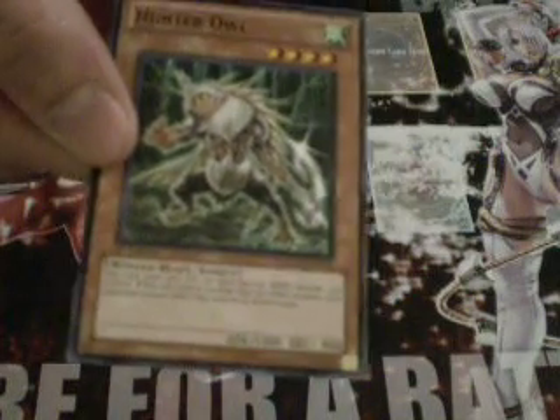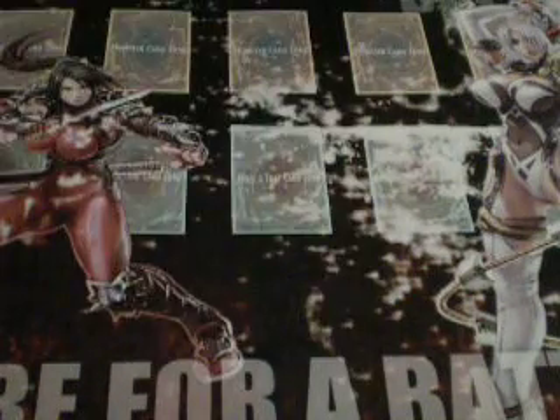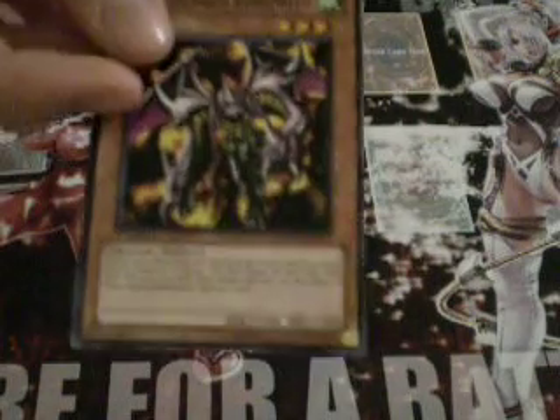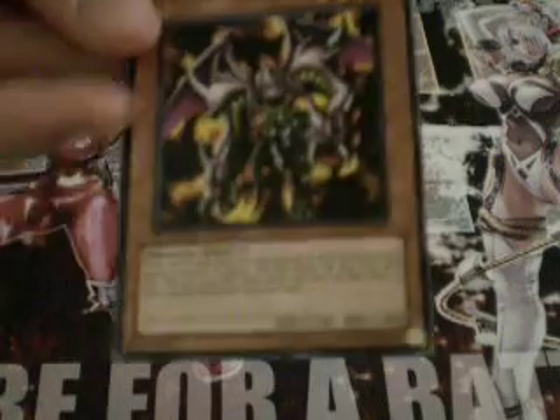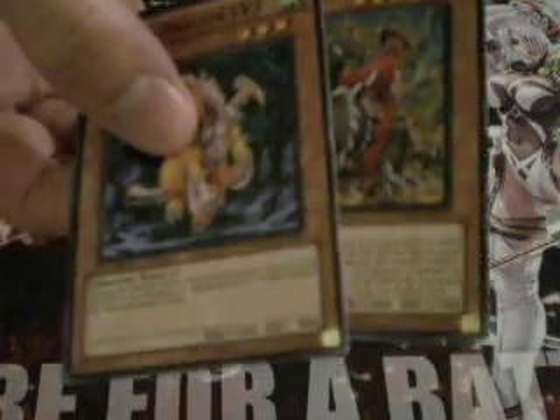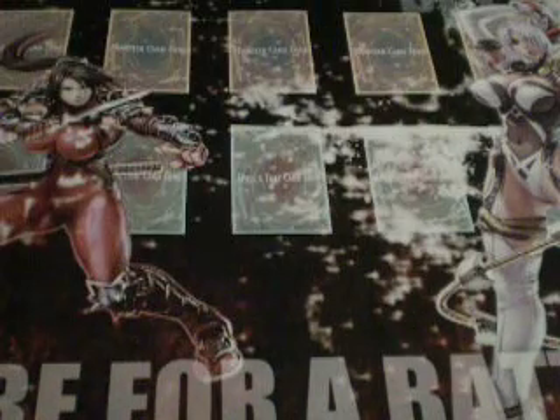Hunter Owl — that's his first printing since his promo version, so that's kind of cool. Kamikiri, that's not so bad. Spear Dragon — this guy's cool because when he's equipped and he dies for the first time, he can still activate his effect, so it's a nice way to use him. Armed Dragons are okay — it's not really their era anymore, but it's still nice to have them. A couple copies of Masked Dragon as well.